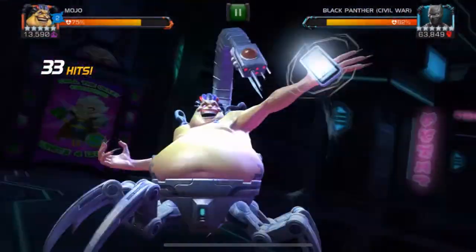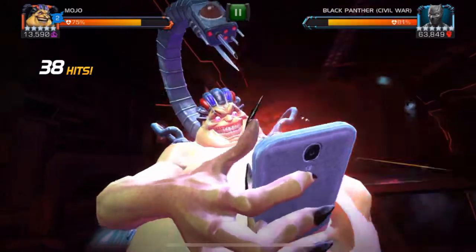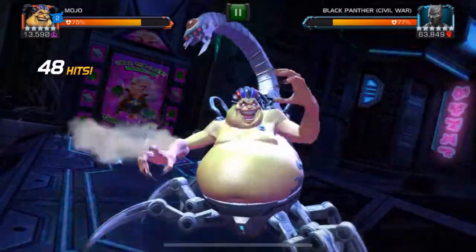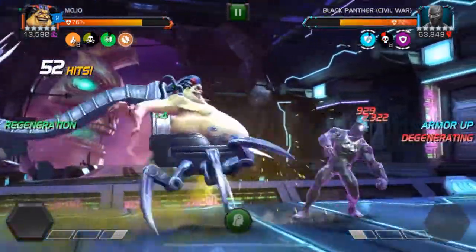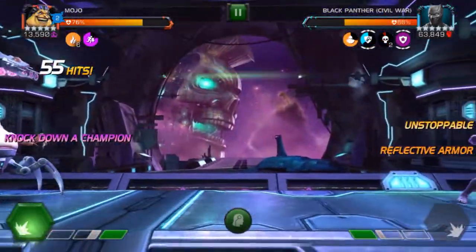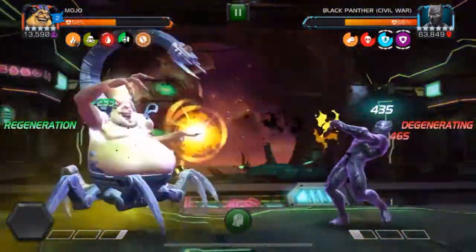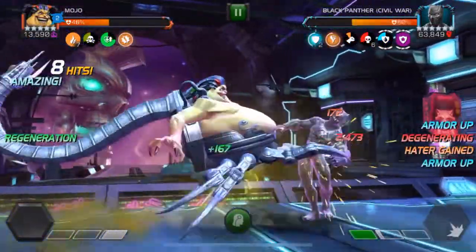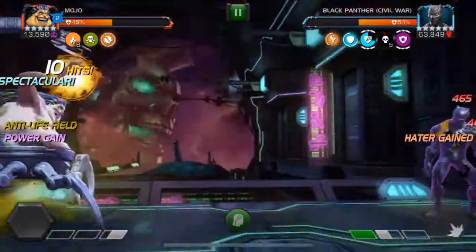This is the last fight I'm going to show on this path, because this path is relatively straightforward with Mojo. I've shown you a buffless match and a match with buffs, so he gets around both kinds quickly. Here I had too many buffs that pushed me up to a special three, which is unfortunate because I wanted to avoid that to get the maximum amount of D-gens on the special two. I get knocked down by Champion and since this is the last fight I just let him knock me down, knowing it won't kill me because Mojo has a very large health pool. After that, it's just a question of taking him down with all of the D-gens.